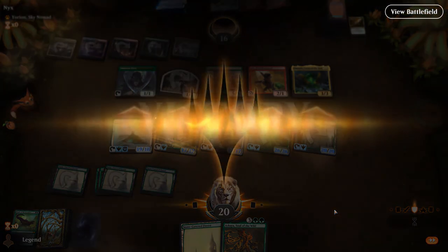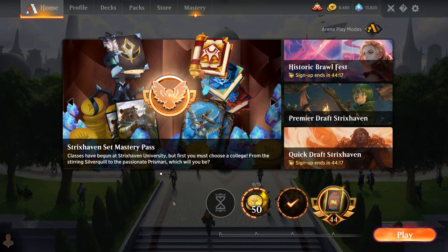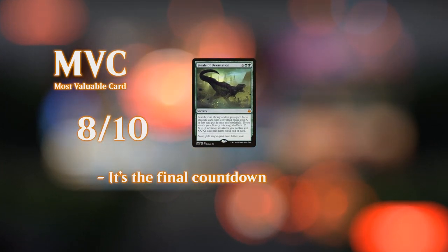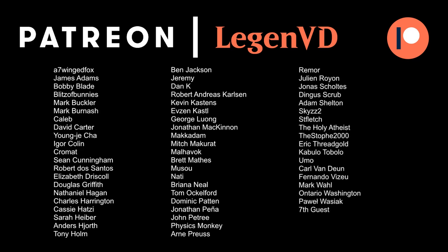Overall the Tendys deck did pretty well today. It's definitely susceptible to interaction — removal and discard spells will all slow down the combo or make it near impossible to combo off. But we always have the backup plan of Nissa animating our lands, which is especially useful against control decks where comboing is almost impossible. That's going to do it for today's gameplay — thanks for watching, hope you enjoyed, and as always have a nice day. Also want to thank all my patrons for being part of the channel — you can become a patron yourself today and decide the topic of future videos over at patreon.com/legendvd.